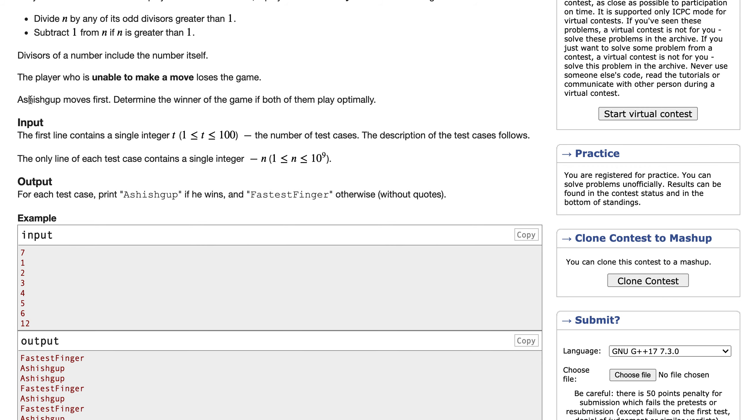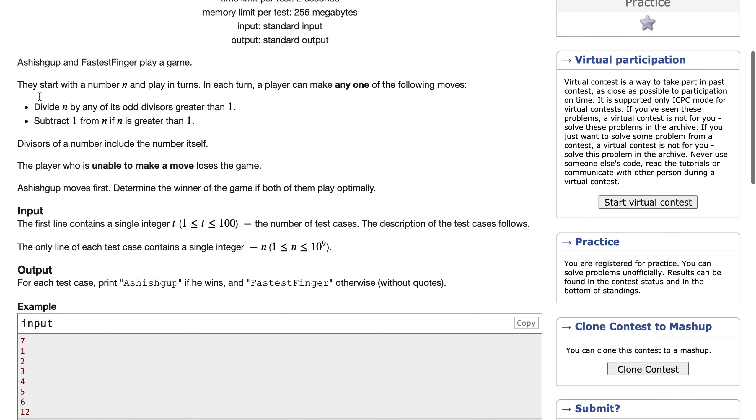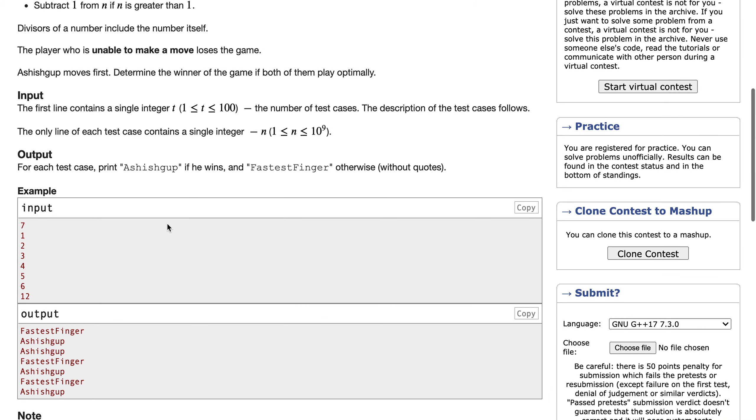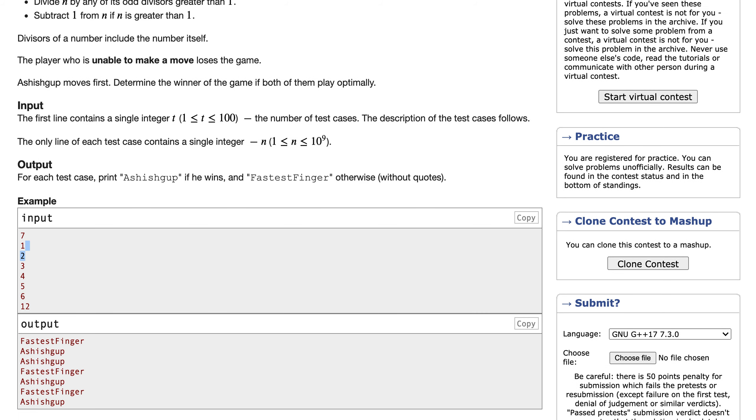Player 1 moves first. We are given around 100 test cases, and in each case n can be up to 10 to the power of 9. We need to print whoever wins the game if both players play optimally.